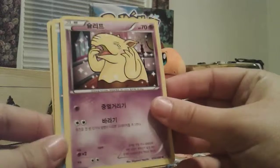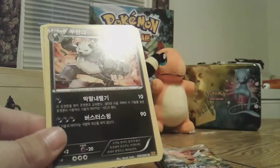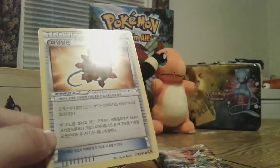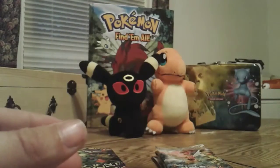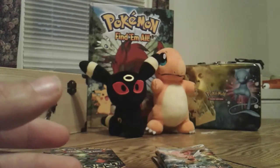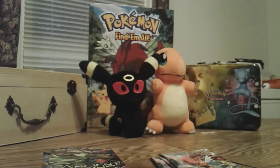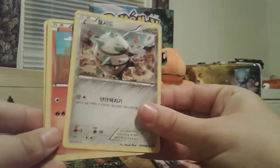We have a Drowzee, a Tynamo, a Ferroseed, and a Pangoro. You know I really should start looking up what is in these before I actually get them. With the normal Americanized ones you're always at least guaranteed a rare — you're not guaranteed a holographic rare, but you're always guaranteed a rare. With these Korean packs you get fewer cards and less of a chance of getting a rare, but when you do get a rare it tends to be holographic.